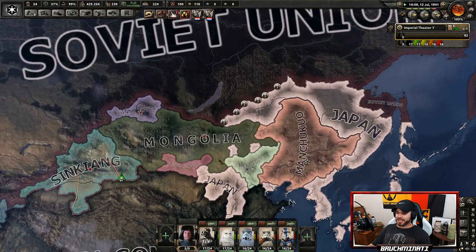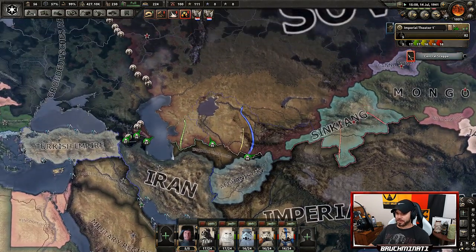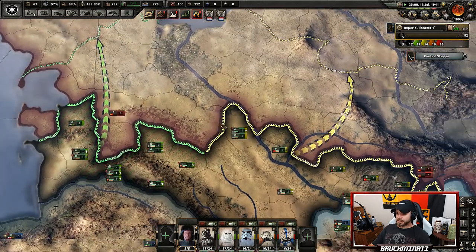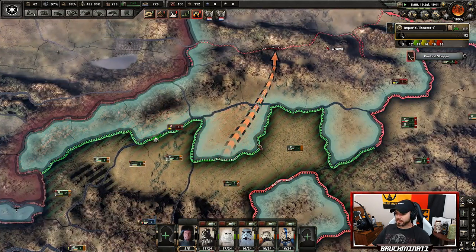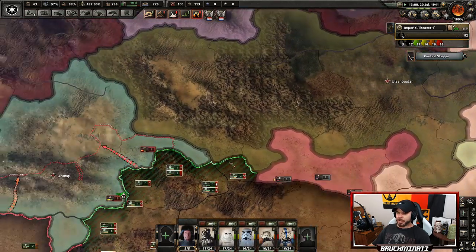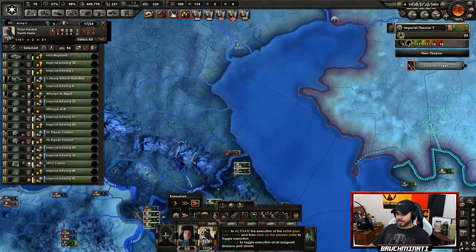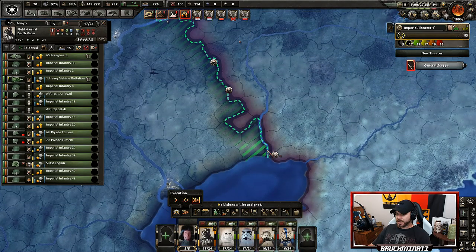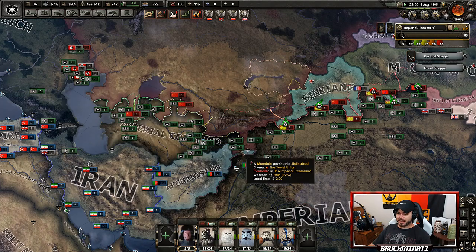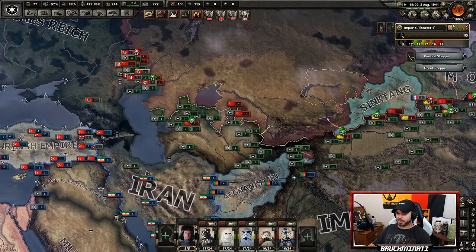Look at this — there's hardly any troops through here, we are just gobbling up land unopposed. I asked Germany for some military access and they gave it. I'm going to bring Vader up here and start getting to work. Look at this blitzkrieg we've got going on — amazing, it puts the Germans' blitzkrieg to shame.